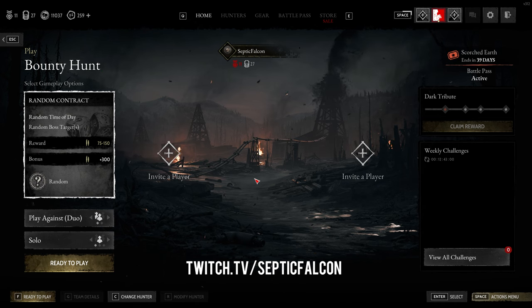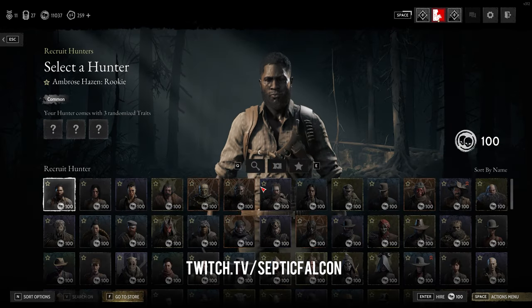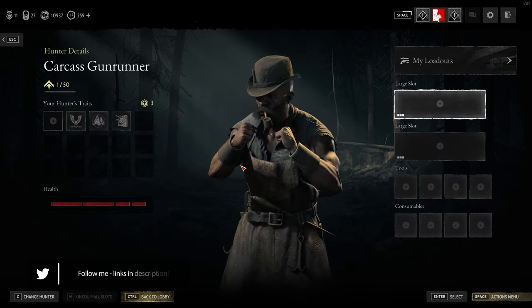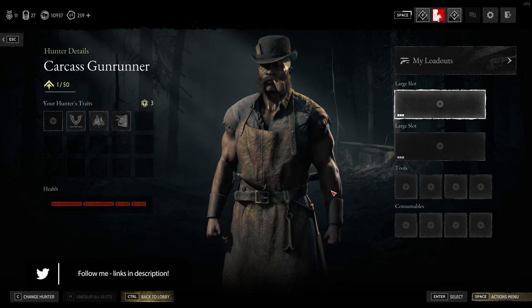We're going to go over loadouts today. I'm going to equip a character here quickly — I just press C for the quick menu — and we're going to hire the carcass gun running here. When we hire one of our hunters, it should usually take us to our loadout screen.